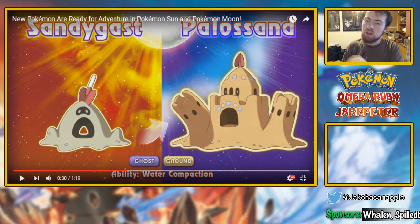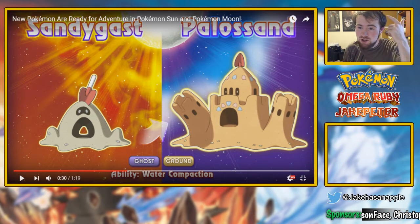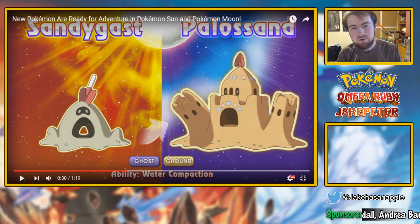And voila, look at this. Sandygast evolves into Palossand, who sucks your internal ill-being out — it's interesting how it just becomes such an ill-willed monster. That's what we read on the Pokémon website. If you want to read some in-depth story about these Pokémon, it is on the Pokémon website, which I will link in the description. It's kind of cool — it's a bigger sandcastle still with a shovel, but this time it's pointing up.